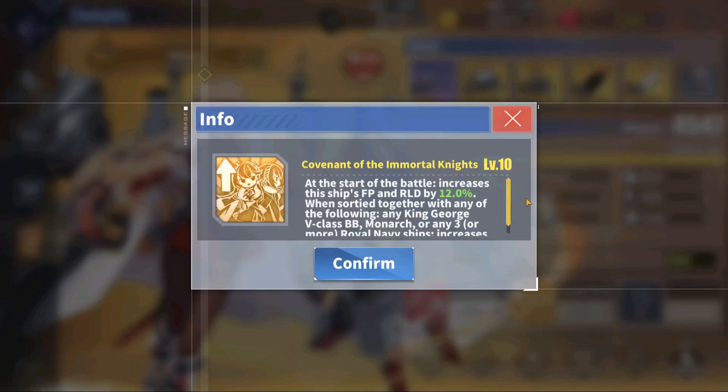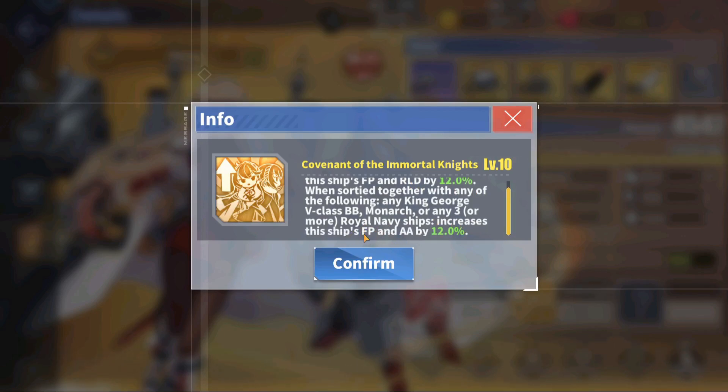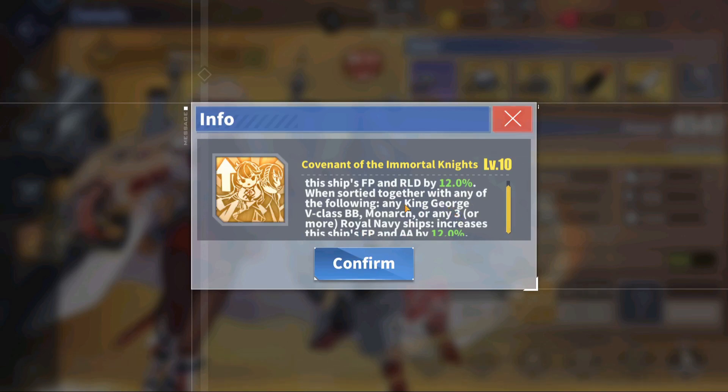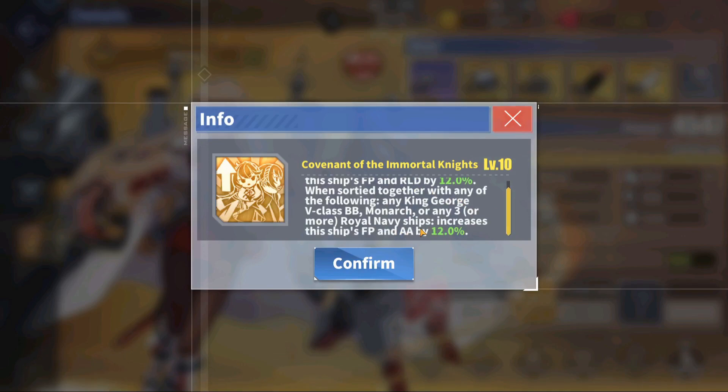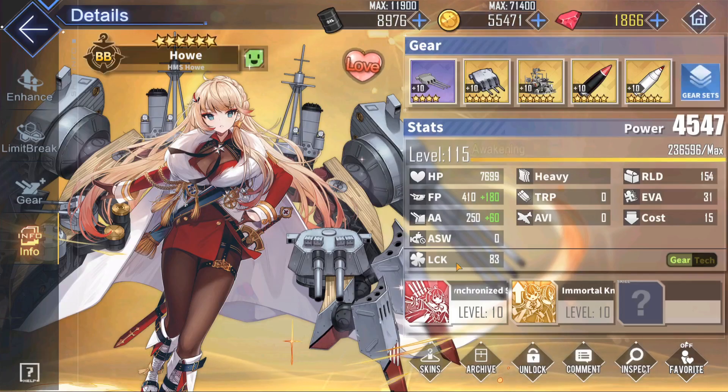Her second skill is Covenant of the Immortal Knights. At the start of battle, Hau gains a 12% firepower and reload boost — that is always there at the very start of battle. Then, if she meets either of two requirements, she gains an additional 12% firepower and anti-air boost. Those requirements are: being sorted with King George V, Prince of Wales, Duke of York, or Monarch; or being sorted with three or more Royal Navy ships, which includes herself. In total, if both are active, she will have a 24% firepower boost and a 12% reload and anti-air boost, which is quite substantial.